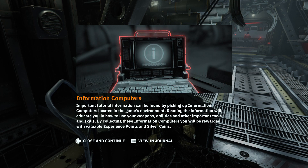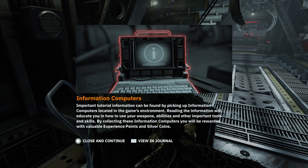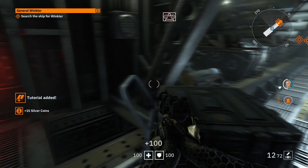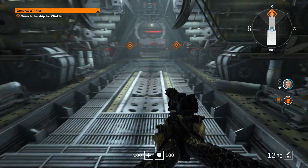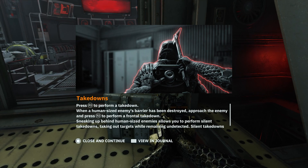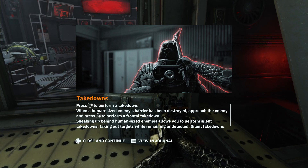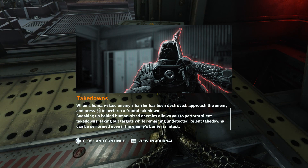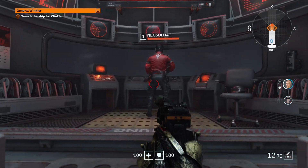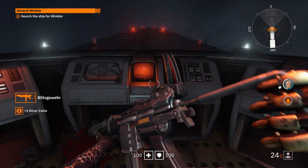We pick up another info computer about takedowns: 'Press R3 to perform a takedown. When a human-sized enemy's barrier has been destroyed, approach and press R3 for a frontal takedown. Sneaking up behind human-sized enemies allows you to perform silent takedowns, taking out targets while remaining undetected — silent takedowns can be performed even if the enemy's barrier is intact.' We then perform a silent takedown on a neo-soldat and pick up his weapon, a Blitzgewehr.